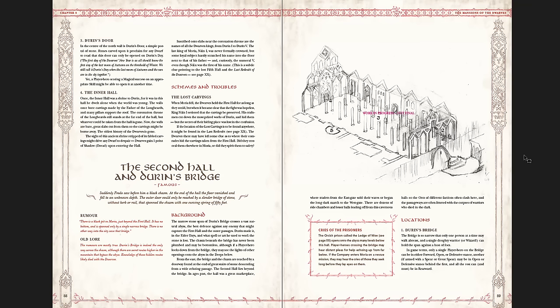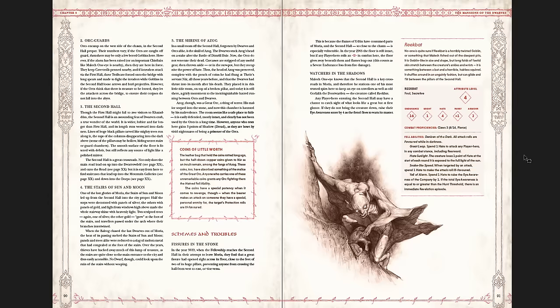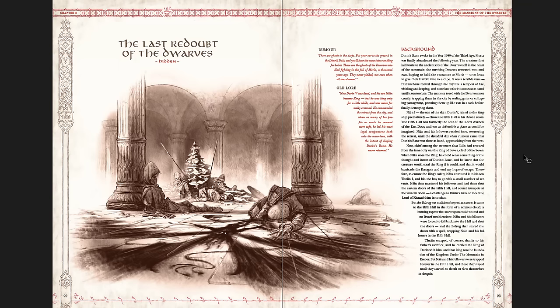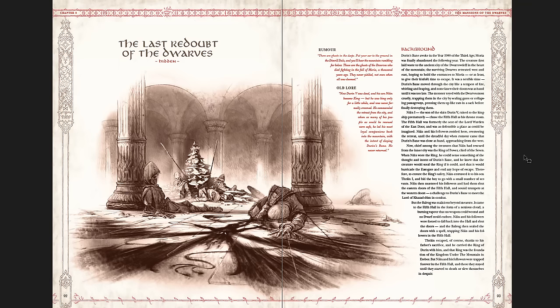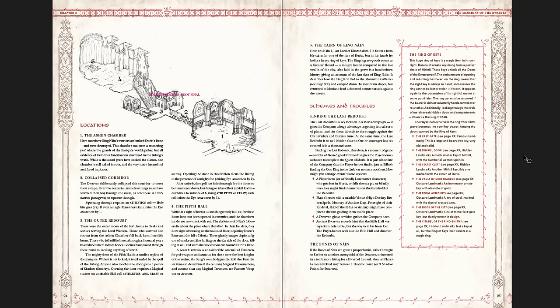The Second Hall and Durin's Bridge — so good. The Reekbat, the last redoubt of the dwarves — it's a hidden room. You can see the landmarks are marked as obscure, hidden, or famous. The Second Hall and Durin's Bridge is famous, but the last redoubt of the dwarves is hidden. That refers to the checks you might need to find it and how it would relate to rumors and things like that. And there are also rumors you can read and old lore that go along with these sections. Schemes and Troubles, the Bones of Nain.